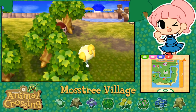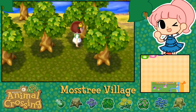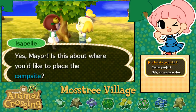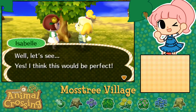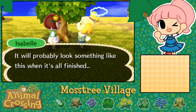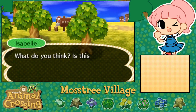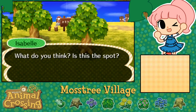Isabel, why are these decisions so difficult? I think right where this tree is actually. 'Is this about where you'd like to place the campsite? Well, let's see - yes, I think this would be perfect. We'll need to remove the plants and anything buried underground. It'll probably look something like this when it's all finished.' That's kind of hard to picture, Isabel. Maybe I gotta think this over. I need to look at where she showed the trees.